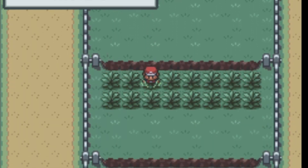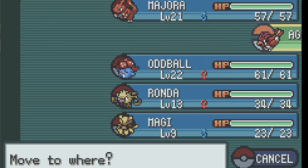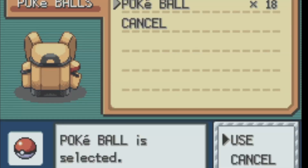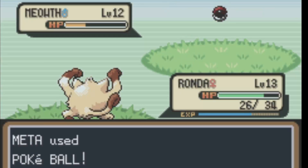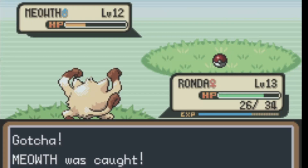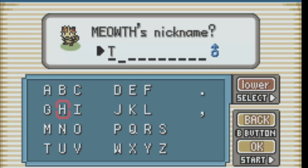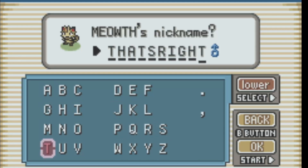I run down here and get my encounter on this route, and my encounter ended up being Meowth. So I chuck a ball at it and we end up getting Meowth. The name I have for it is pretty good — I know I'm not funny, but I did it anyway, who cares?